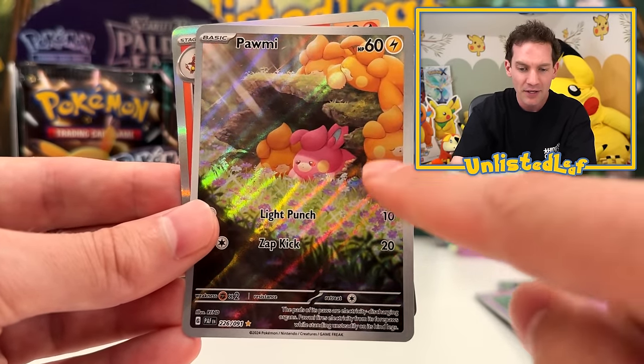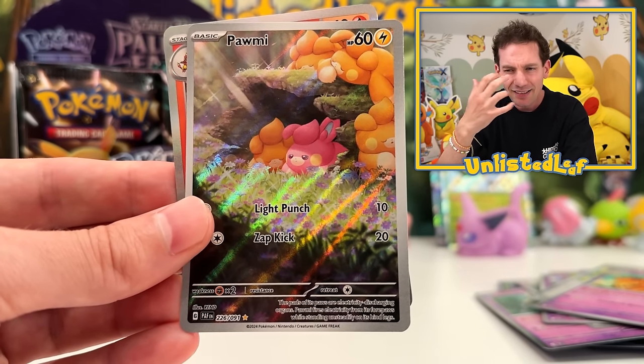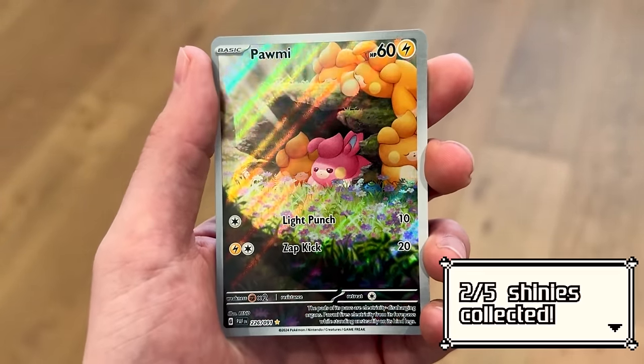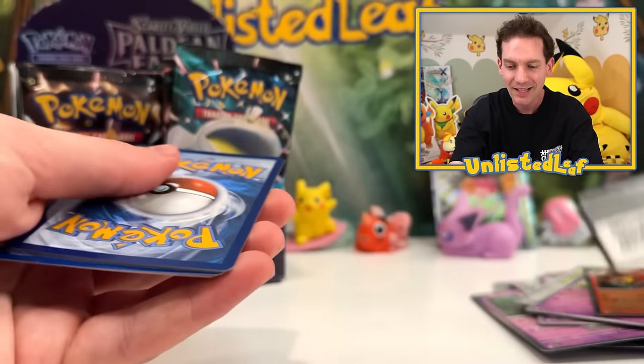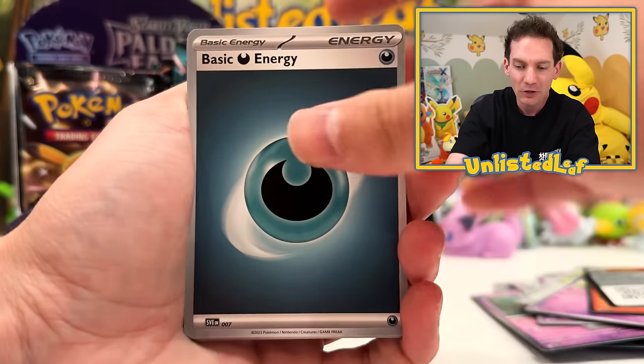This is also really rare. So I think it's Poipole and Palafin. These are like illustration rares — they're their own kind of rarity, and especially if you look at the checklist, it's its own sort of section. This is awesome, and I love that there's all these Poipoles right here and one shiny one. This is actually going to be a really fun day. I'm so excited, guys. I haven't actually been this pumped up since like 151. With Paradox Rift, that was really good fun, but it was such a big set.